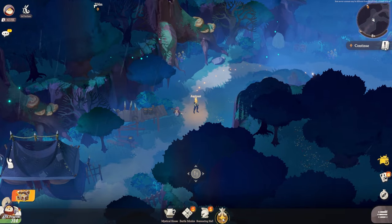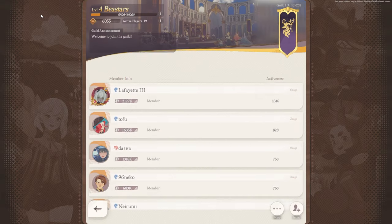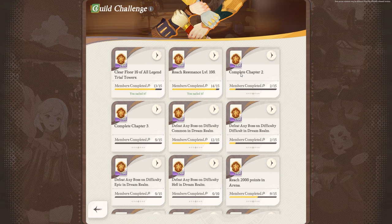First of all, I want to mention this straight away. Guilds in this game are massively important. You want to be a part of an active one. If you're not part of an active one, you're going to struggle a lot more getting guild points. Currently, I'm in Beastars Guild. This guild is quite active in general. But if we go over to guild challenges, you will see what I mean. As you can see here, members completing certain tasks will give us points.